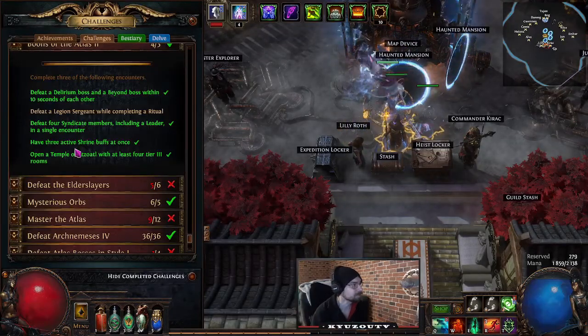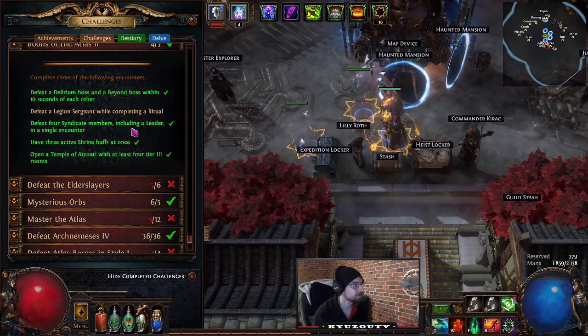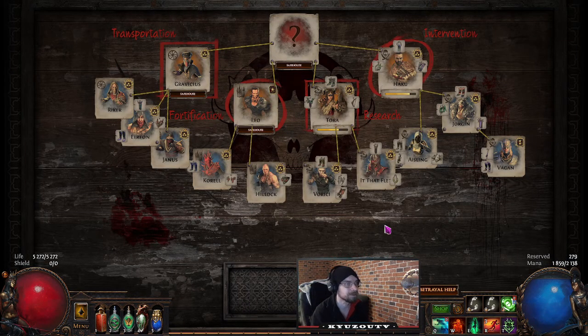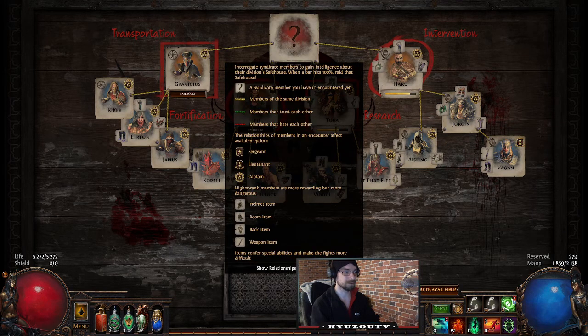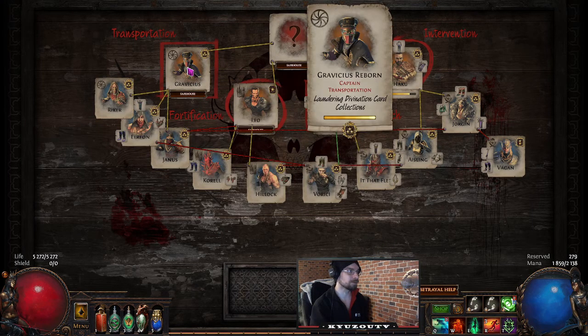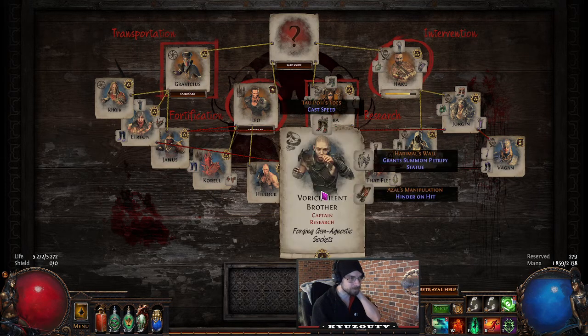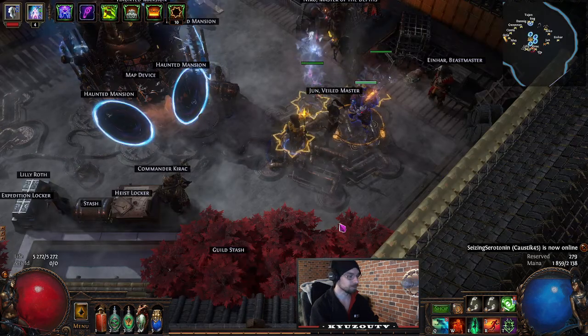Have Three Active Shrine Buffs: grab the 'Syncretism' atlas passive node, then run a tight open map like City Square or Canyon. Find one shrine but don't activate it yet, find a second shrine nearby, then click the first shrine and Quicksilver Flask to the second shrine as fast as you can. Defeat Four Syndicate Members Including a Leader: make sure you have rivalries set up between members. In a given safehouse branch you may get three to four, but the leader rarely joins — it's a bit random.